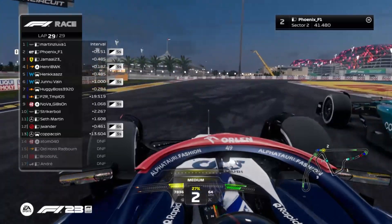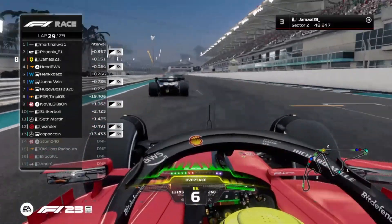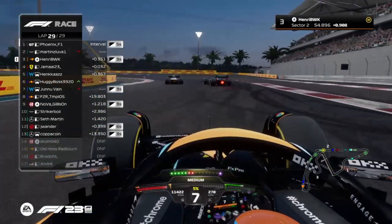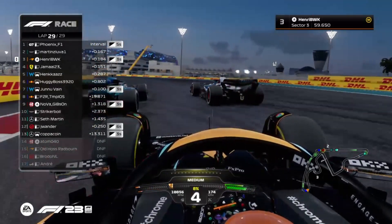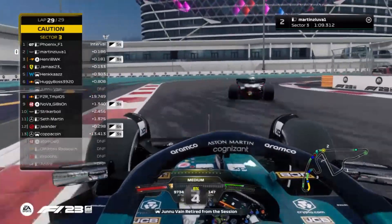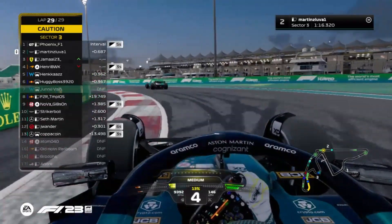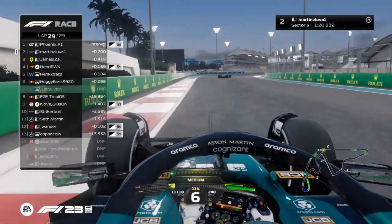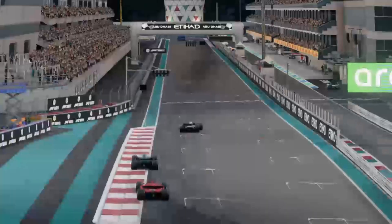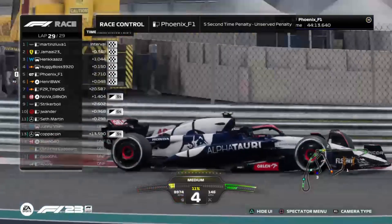Contact between P1 and P2! Jamal is next to Phoenix — Phoenix gets DRS and is going for a move on Martin for sure. Henry and Martin battling — Martin goes for the switchback, but does not manage to make it. Yellow flag as Junuvane DNFs from the race — Martin gets hit from behind. What is happening? Phoenix wins the Abu Dhabi Grand Prix! P1 for Phoenix, P2 for Martin, P3 for Henkaz, P4 for Janitor.